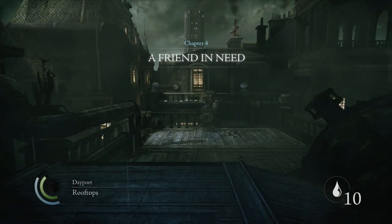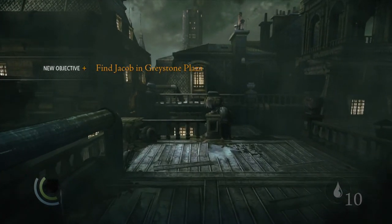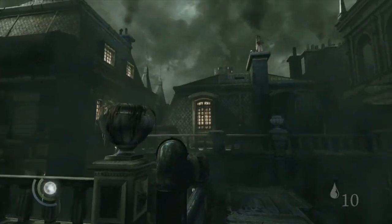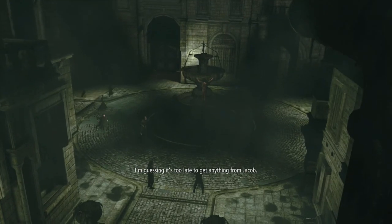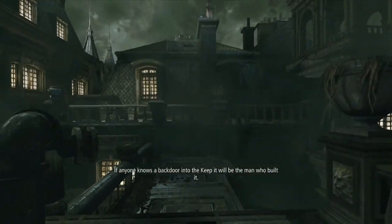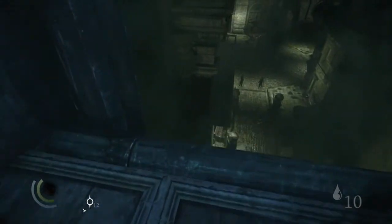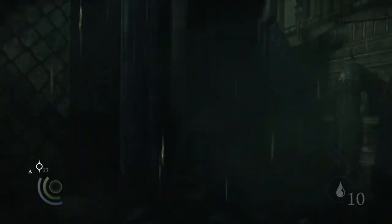Welcome back to some more Thief! As you can see in the title screen, we are in chapter four. I'm trying to plow through this game without spoiling anything for me. I'm actually really enjoying my experience so far. Look at the rain! Hello lightning. There are a lot of panicking people in Greystone Plaza.